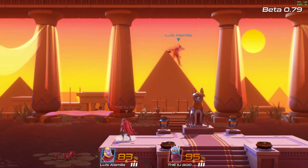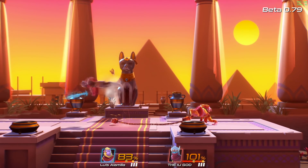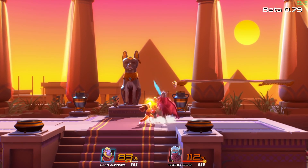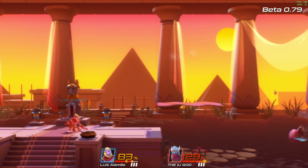Speaking of which, underneath that percentage meter is a gauge that's your rage meter. When this meter is filled up, you'll see your character start to glow — it's very much like the rage effect in Smash 4 where your character gets a slight buff during it.